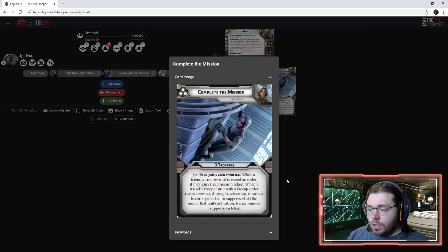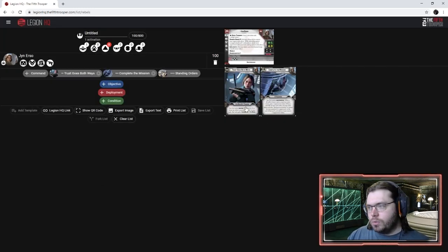'Complete the Mission' is one of the best command cards in the game and probably the main reason to take Jyn Erso right now. When a friendly trooper unit with a faceup order token activates, it cannot become panicked or suppressed at the end of that activation, and may remove one suppression token. Basically, if you play this on turn six, it makes you panic-proof for finishing objectives — it literally allows you to complete the mission, which is super powerful in the right circumstances.